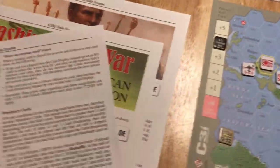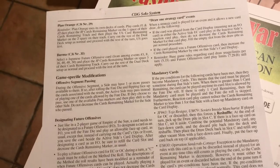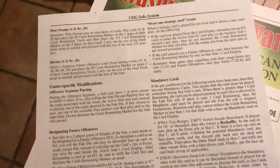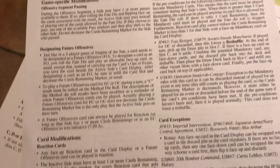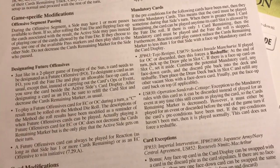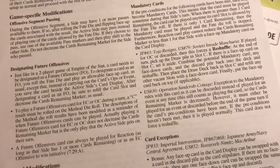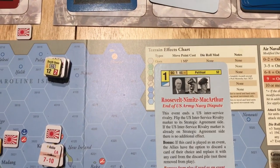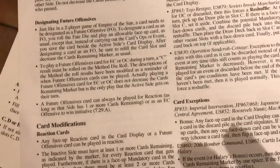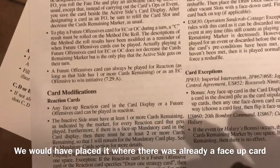I think I've shown almost everything. The only thing we didn't get into are mandatory cards — I don't think they exist in the South Pacific scenario. There are some exceptions we didn't run into either. Actually, the card we just played — any face-up card in the card display can be swapped with a card in the discard pile as the card stipulates. So I skimmed over that bonus and just looked at the ISR part. In theory I could have taken a card from the discard pile and placed it on slot C where we started from.